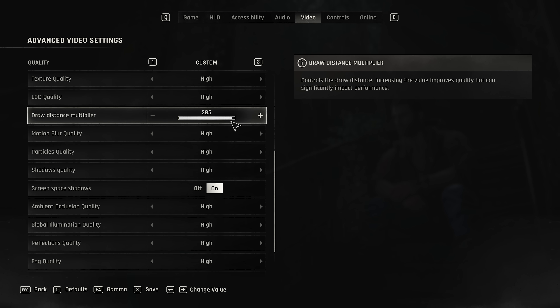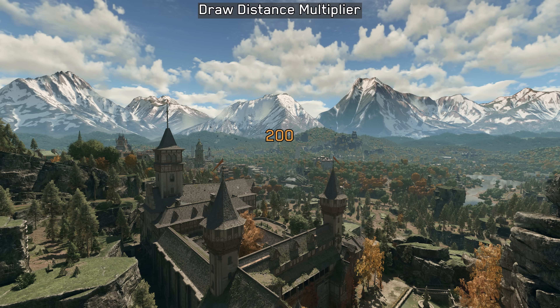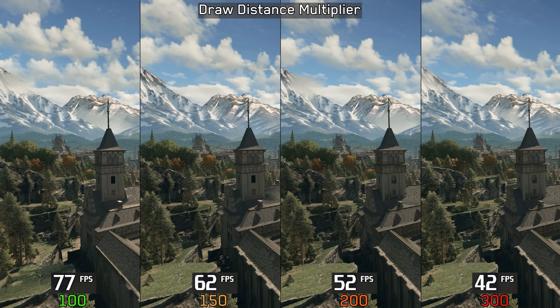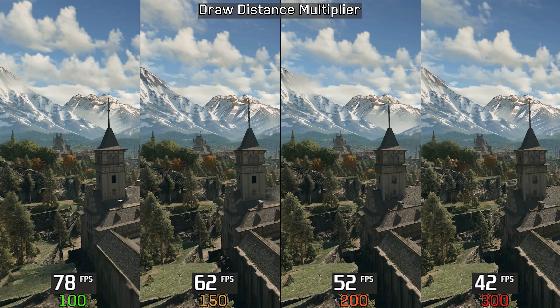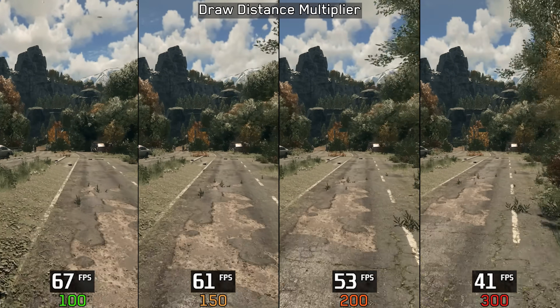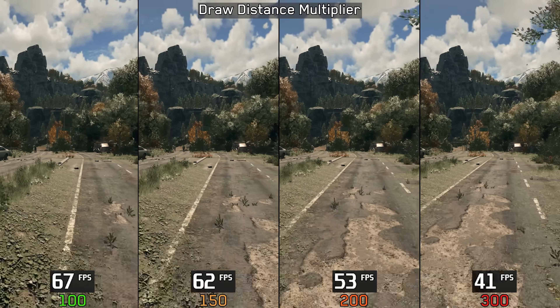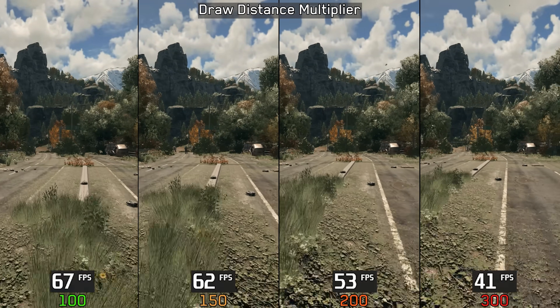In the same category, we have the Draw Distance Multiplier. Unlike the previous setting, this one has a much bigger visual impact and affects more elements, including terrain, vegetation, and buildings. It's also by far the most demanding setting in the game. From a vantage point, 150 comes with a 19% performance cost, 200 with 32%, and 300 with a massive 45%. On normal gameplay though, the impact is less severe: around 7% for 150, 19% for 200, and 37% for 300. So I recommend keeping the slider between 130 and 150.